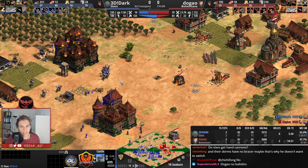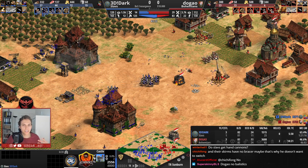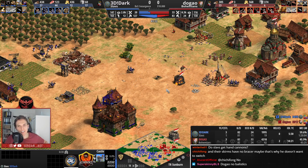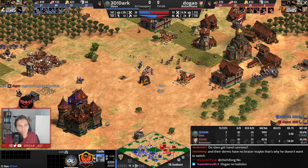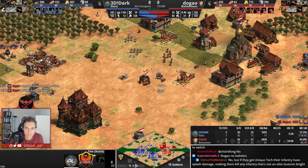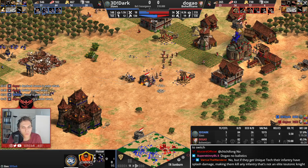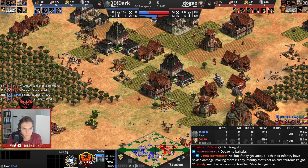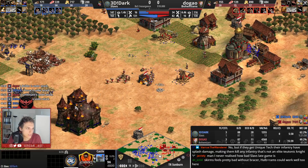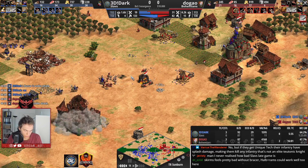Dugao is able to push that castle down and is going to kill this castle as well. The economy difference is just so huge, but we will be in a game where at least this position — Dugao was able to clean that one up. That way he will have at least a bit more breathing room. Dark is trying to get some raids in — that is exactly what he needs to do. Skirmishers feel better without Bracer though.